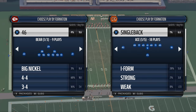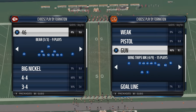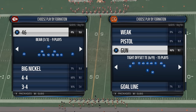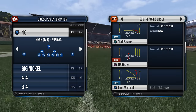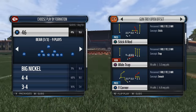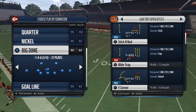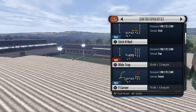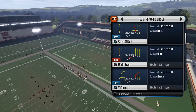Today we're in the St. Louis Rams offensive book and I want to show you a play from the Trips formation — Trey Open Offset — and the play is Y Corner. I want to show you this play because we're going to utilize it in combination with a couple of other things.